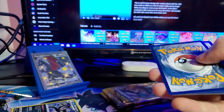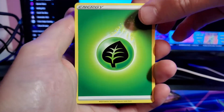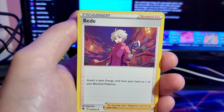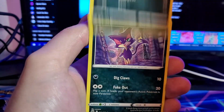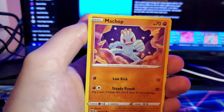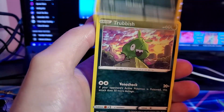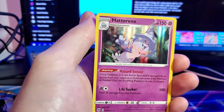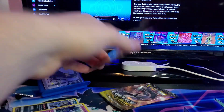Okay, we got two more packs. We are three in and it's gotta be a win already. Absol, Scraggy, Purrloin, Machop, Nickit, Trubbish, Galarian Zigzagoon for the reverse, and a holographic Hatterene.